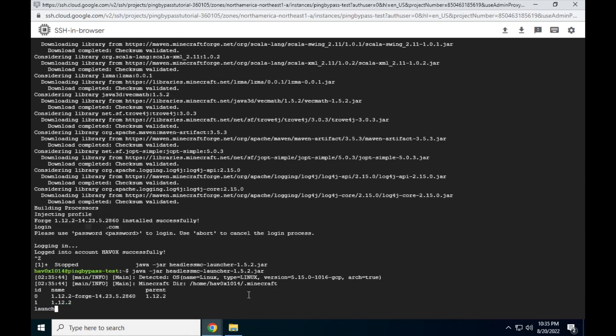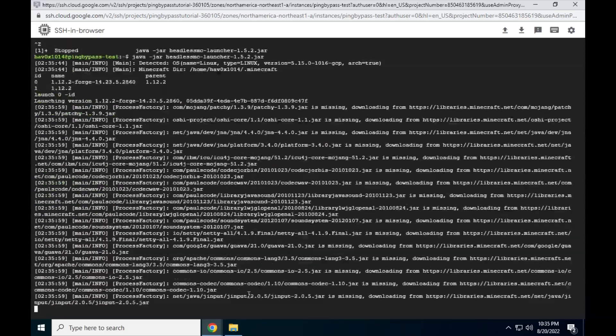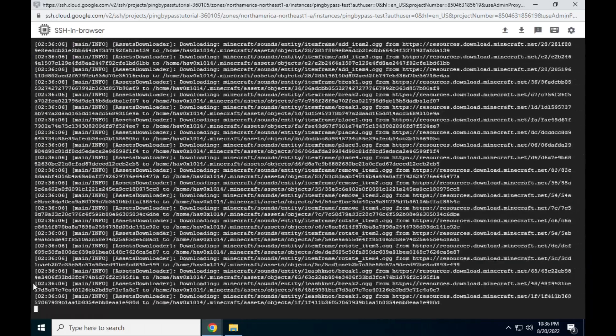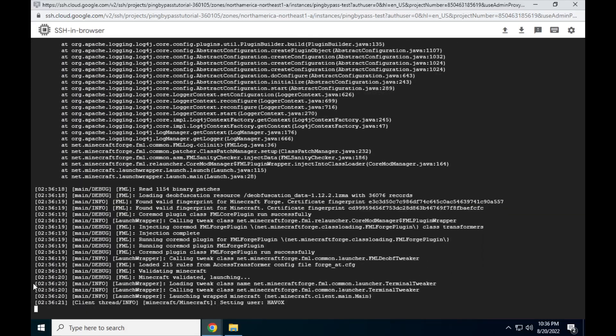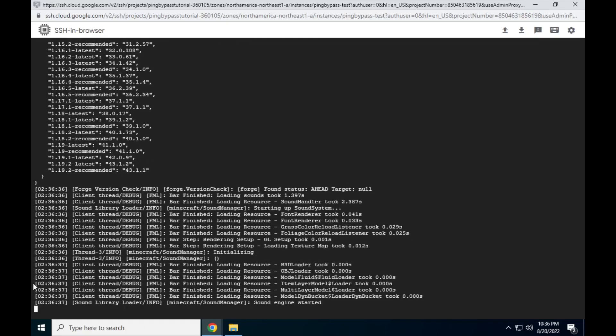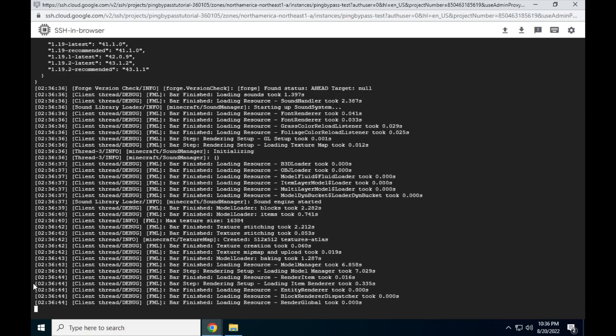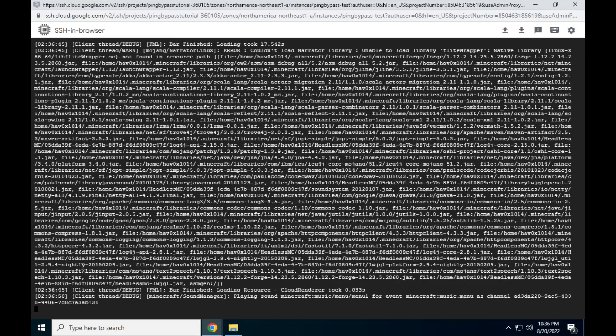Press Ctrl+Z together to force quit HeadlessMC, and run java -jar headless with Tab complete to start HeadlessMC. Now type launch 0-ID and press Enter. Side note: you need to enter the ID number of the Forge install — it might not be 0, it may be 1, but the ID next to the Forge install is the one you need to choose. At this point, Minecraft should be downloading and launching. Once it finishes launching, it will output messages in the console. Press Ctrl+Z to quit Minecraft.